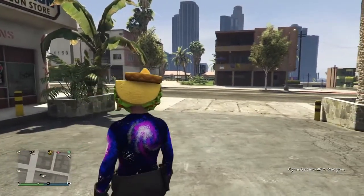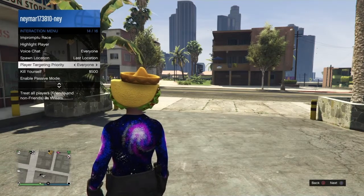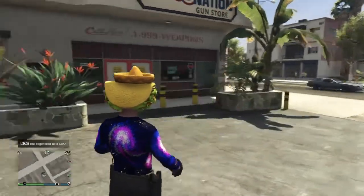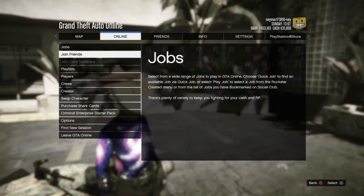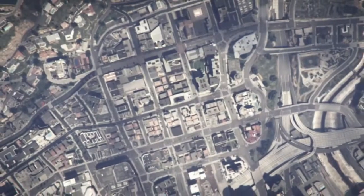To start this glitch, first make sure your spawn location is set to last location. That's also the last thing you need. Now go into options, online, and once you have all this stuff, go to swap character and just press OK. I'll meet you guys once we're in the screen.